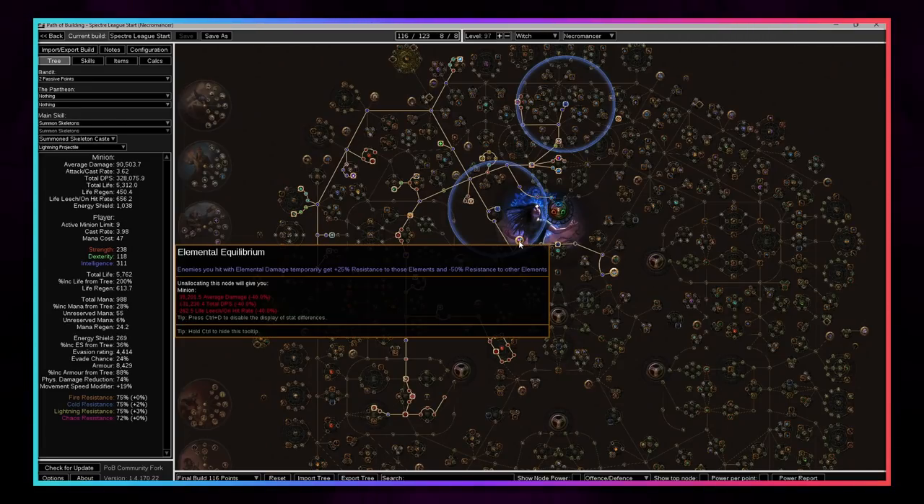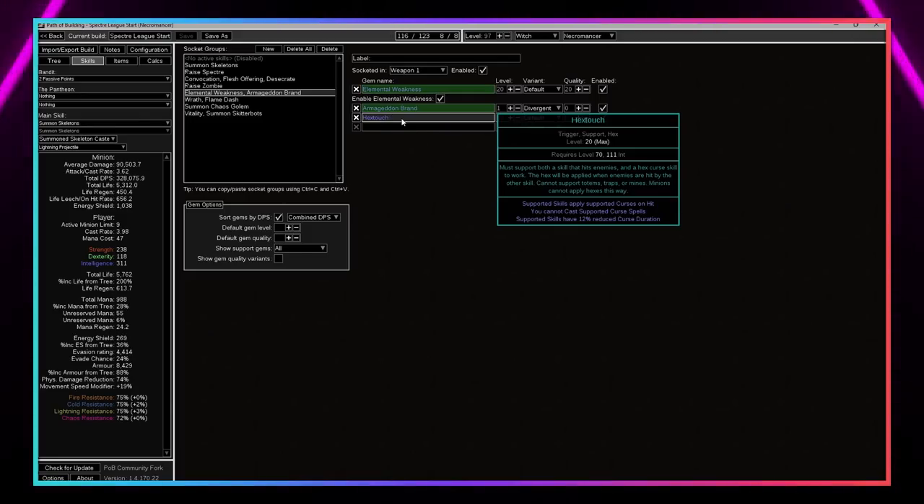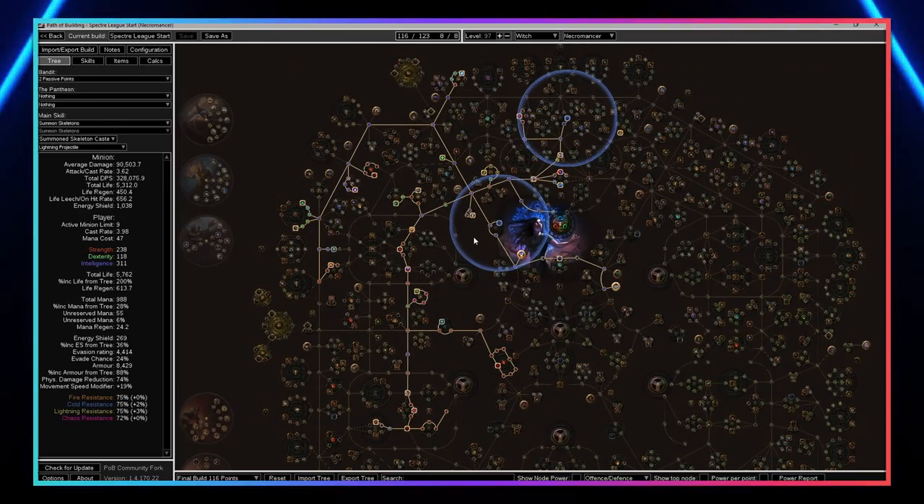There are two things that differ from other Spectre builds. One is Elemental Equilibrium. We're using Armageddon Brand, which does fire damage. When Armageddon Brand attacks an enemy with fire damage, that enemy gains 25% fire resistance - that's bad - but they lose 50% cold and lightning resistance, which is very good for us. That's great for our Skeleton Mages which do cold and lightning damage, and also for our Spectres which are Slave Drivers doing lightning damage. Combined with Elemental Weakness we're shredding a lot of elemental resistances, which is a cheap way of getting extra damage.